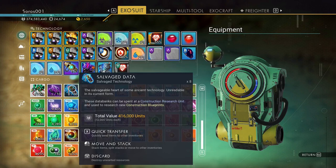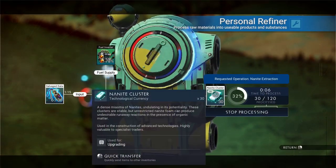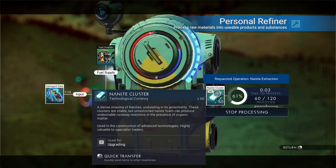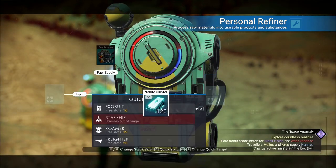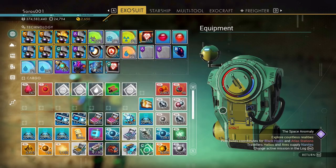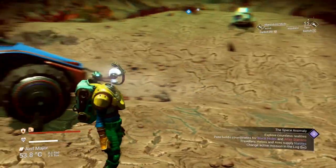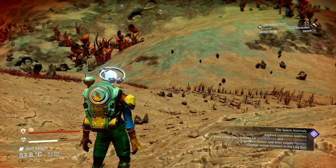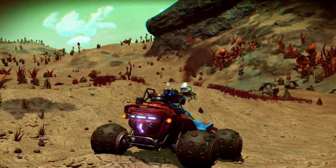The damaged machinery provides you with salvage data, which can actually be broken down in the refiner for nanite clusters. You get 15 nanite clusters for every salvage data that you recover. It's a quick way of getting nanites early in the game if you really need them and you don't need to unlock any blueprints. You can do it in your personal refiner or your home refiner — you can turn salvage data into nanite clusters.